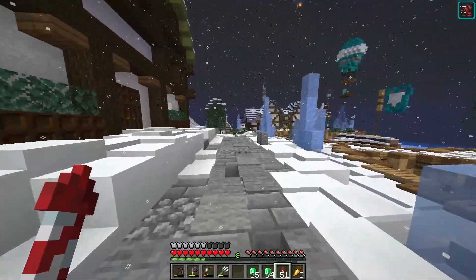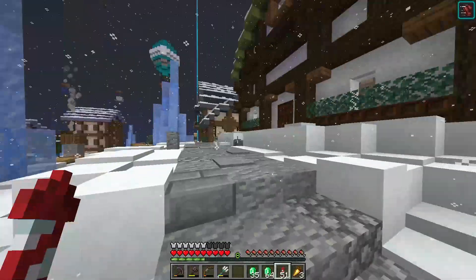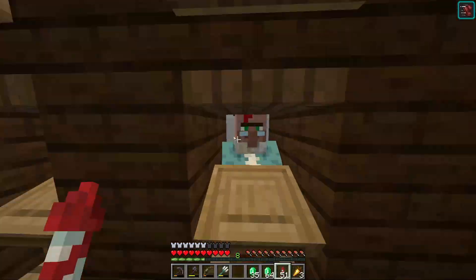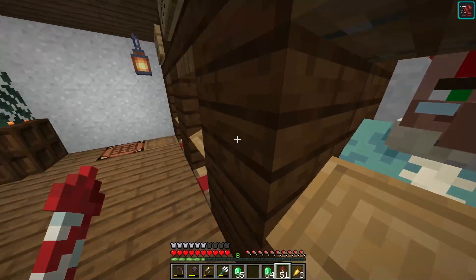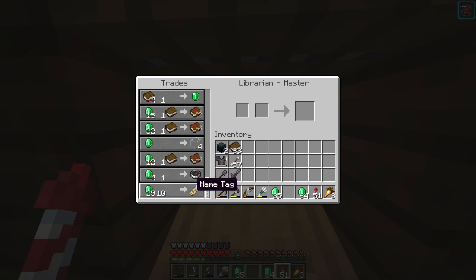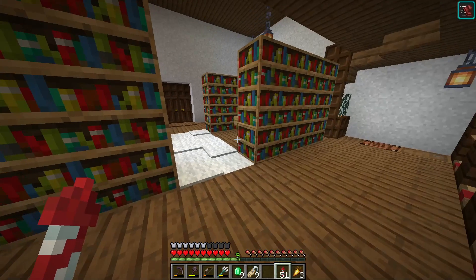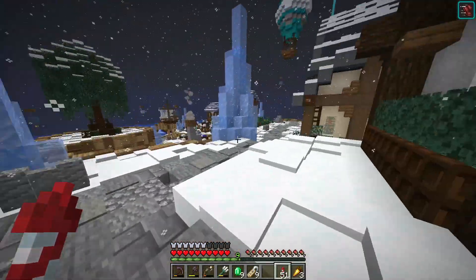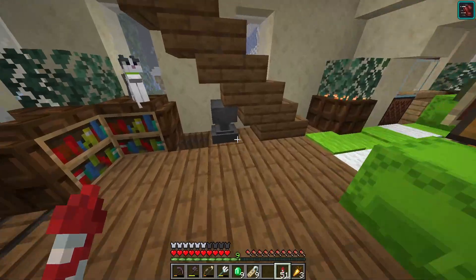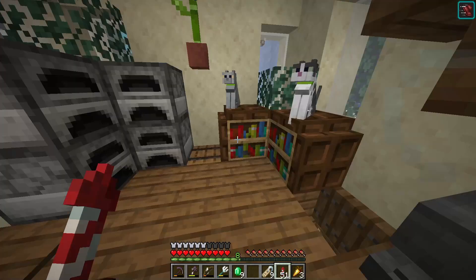I'm looking for a skeleton horse as well as a brown mooshroom. I'm pretty sure I just need to get them struck by lightning, but I don't know if they're gonna disappear, so I need a bunch of name tags. I need a total of eight altogether. Let's see if I can buy some off anyone quick — okay we've got nine, that's enough. I'm just gonna name them all a simple name — they're all gonna be named 'one.'